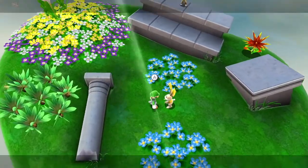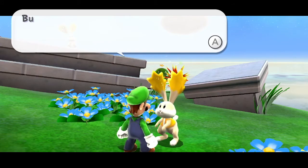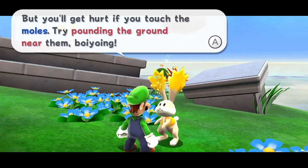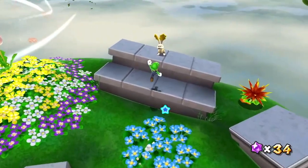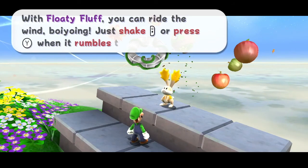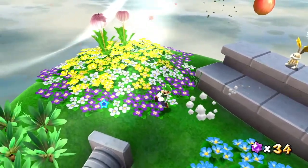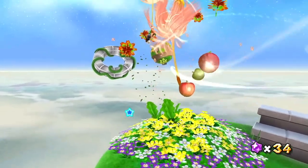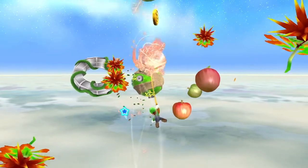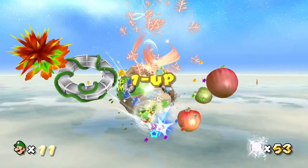Those moles are digging up our garden — but you'll get hurt if you touch them. Try pounding the ground near them. With Floaty Fluff, you can ride the wind — just shake the controller and press Y when it rumbles to really fly. So basically, when you're riding the wind, wait until it rumbles and then shake, or press Y in this version. It's a little finicky and it can definitely throw me off at times.